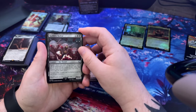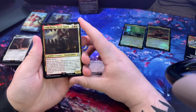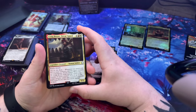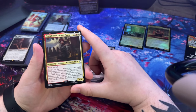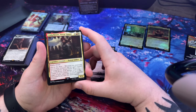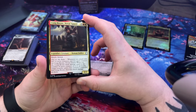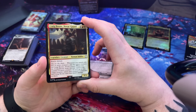Ruthless Rad Rat. Craig Boone, Novak Guard - he's one of the companions I had with me during pretty much all my New Vegas playthrough. He's got reach and lifelink. Whenever you attack with two or more creatures, put two quest counters on Craig Boone. When you do, Craig Boone deals damage equal to the number of quest counters on it to up to one target creature, unless that creature's controller has Craig Boone deal that much damage.